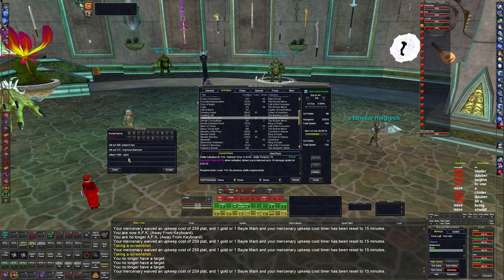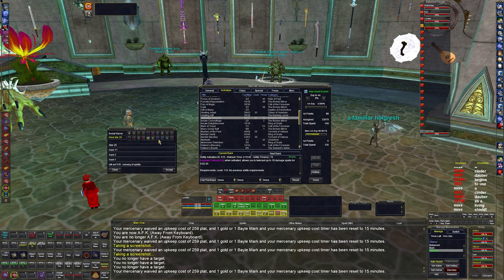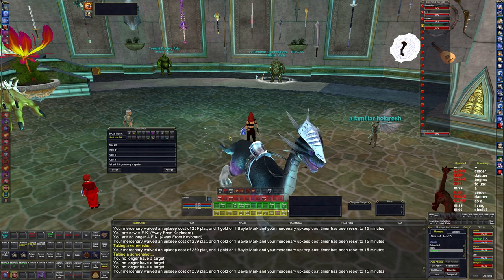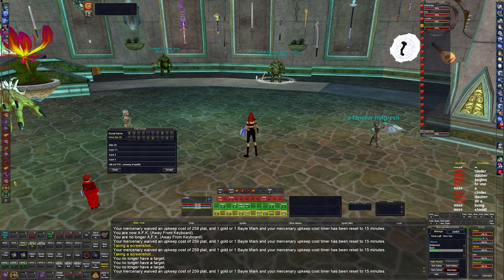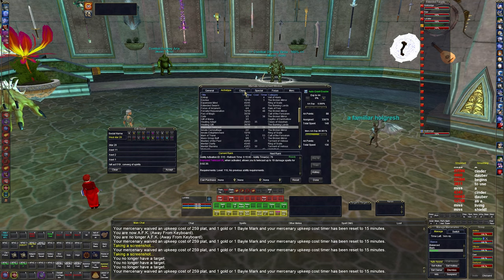Intensity of the Resolute is a 20% damage buff, though it doesn't stack with Spire. My x-target heal button specifically heals the tank: it casts Adrenaline Barrage, then two Luna Salve, then one Curative, and then Convergent Spirit.